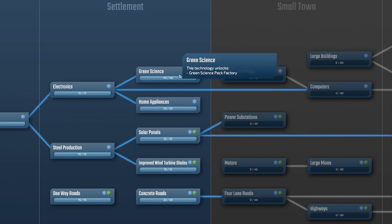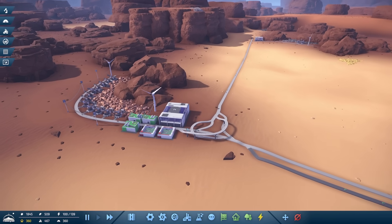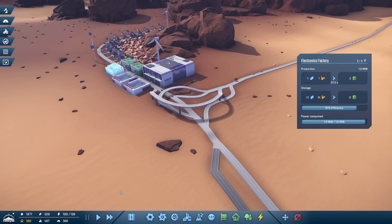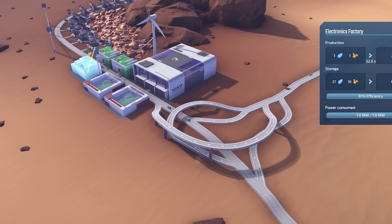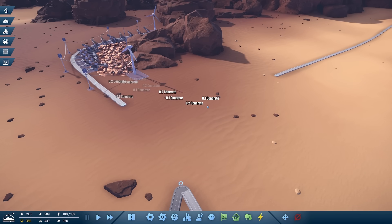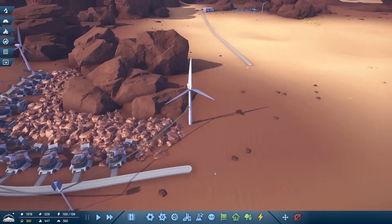Going back into our research, we've now researched all the things in the settlement. How do we unlock small town? I don't know. But what I do know is we need to sort out the electronics factories. I'm thinking we hit pause and we dig up all of this road and try to make it a lot more efficient. Let's delete everything around here - I just don't like it.